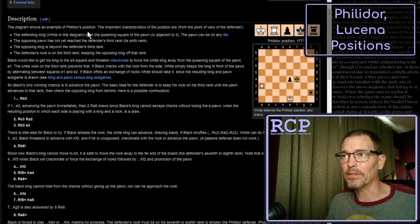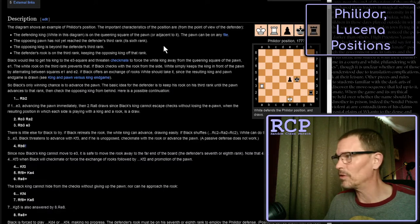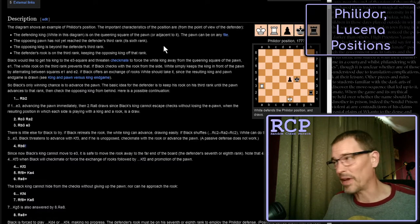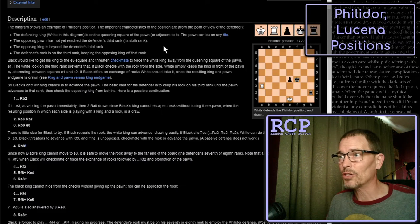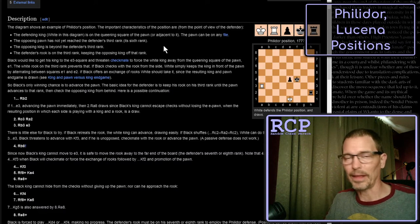The diagram shows an example of the Philidor position. The important characteristics from the point of view of the defender are: first, the defending king - which in this case is white - is on the queening square of the pawn. The pawn can be on any file. So in the Philidor position, it doesn't matter which file the pawn is on, as long as the defending king is directly in front of it on the promotion square.